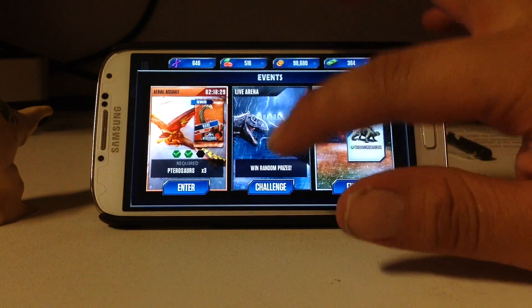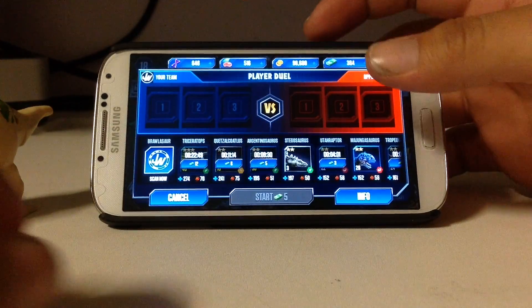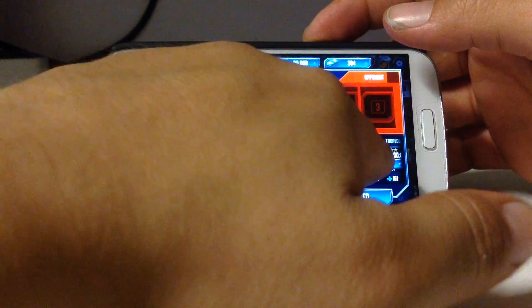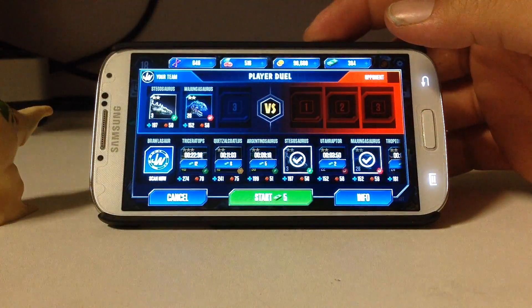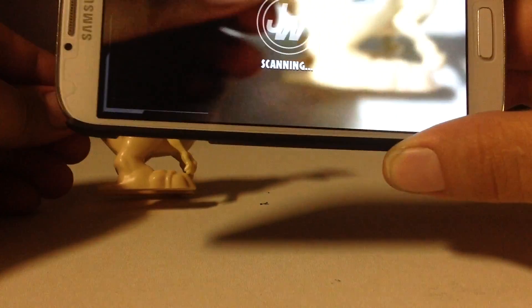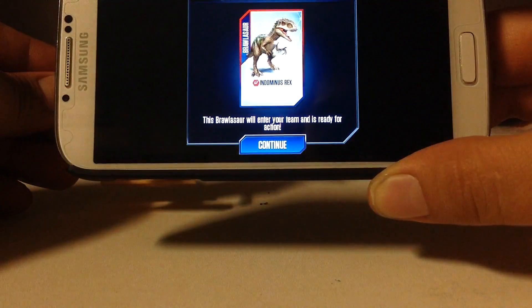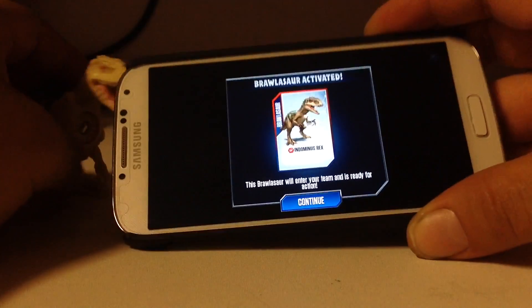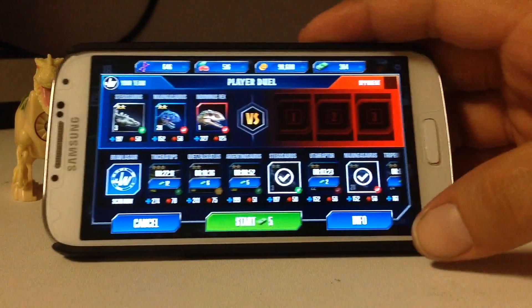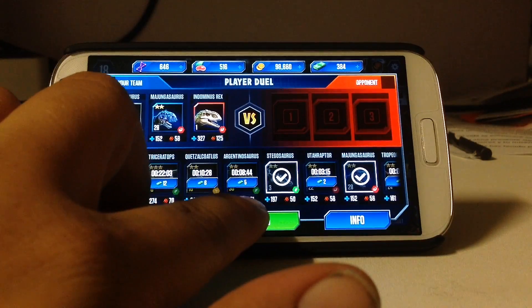For this I'm gonna use the live arena challenge. I've used most of my best dinosaurs at this moment, but we're gonna put in my best herbivore at the time - my Brawlosaurus - and we're gonna scan it. This is what happens: you take the Brawlosaurus, line it up, boom, and there you go. Rex is in the game.